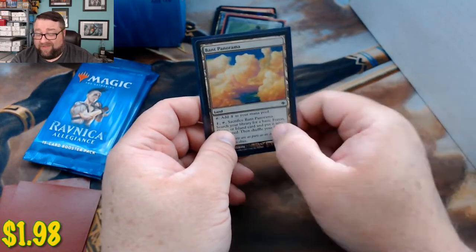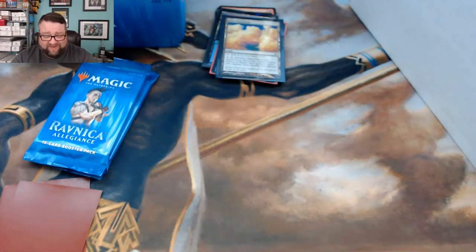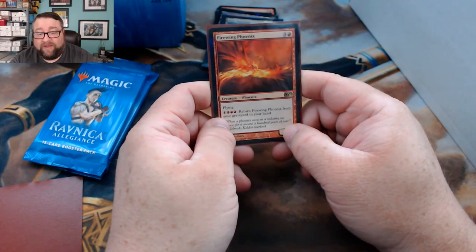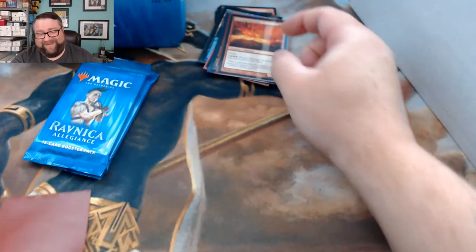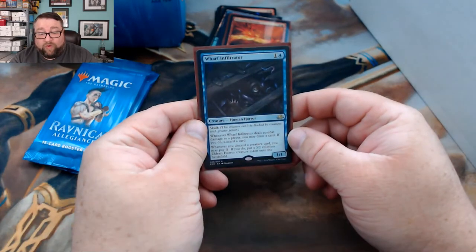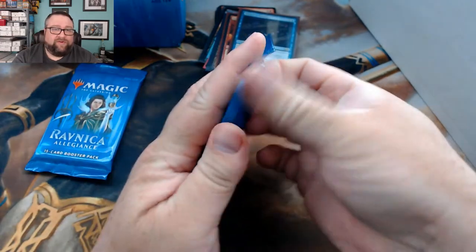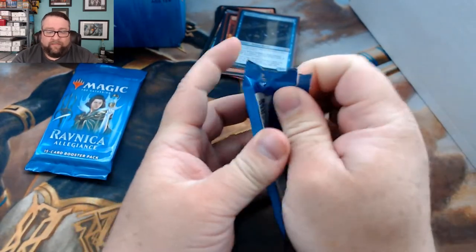Common or uncommon we got Bant Panorama — I think it's still up there in price, double check if it's not. First rare is Firewing Phoenix — not Flame-Wake — and then we got a Wharf Infiltrator. Let's go ahead and see what we got in pack number one.